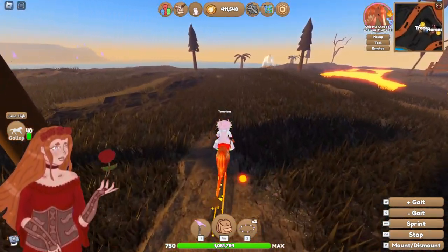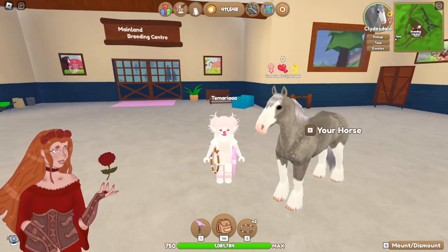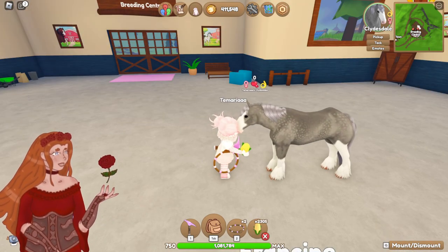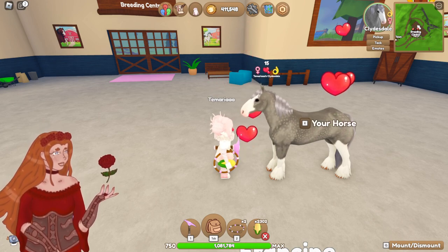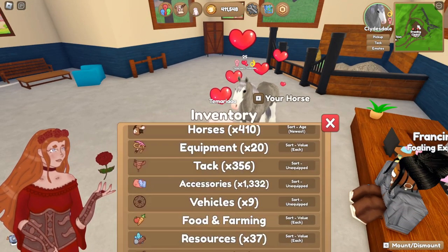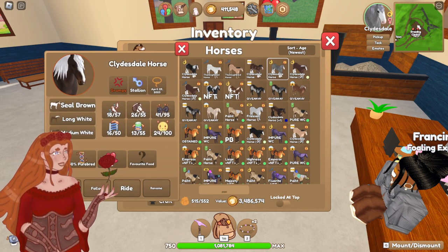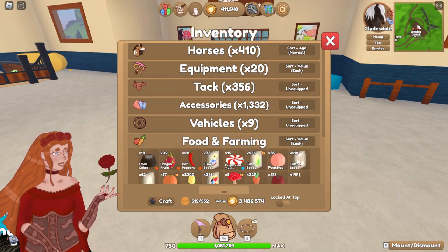I think we can just go breed them now. Here is our first lovely lady. She is going to have a foal today. We gotta get her bond up — she is brand new to this family. She's so pretty. Look at her. I love her. She's adorable. Come on, eat the corn. Eat up. Who is she going to have a foal with? I'm thinking this angry little guy, so you will also consume some corn.